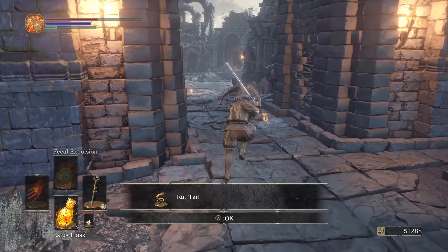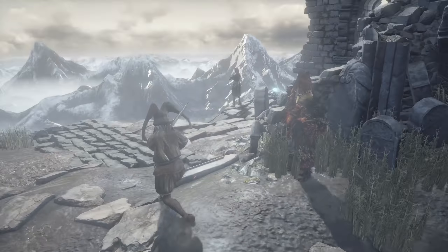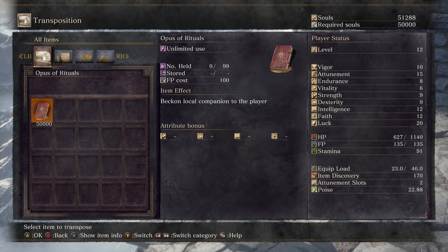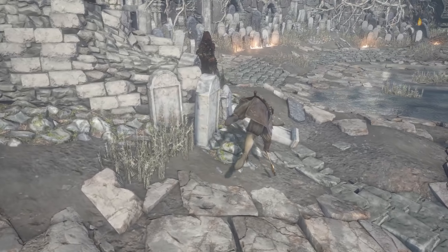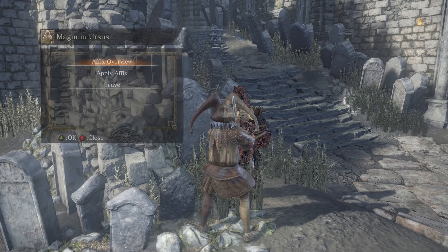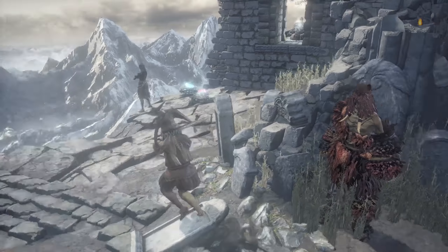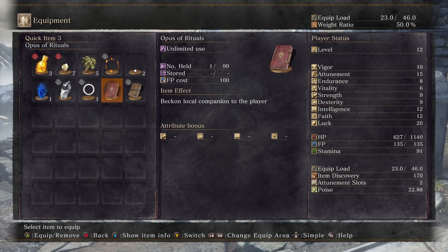There's another rat tail from common enemies too — they can't be too terribly uncommon. We wanted the Opus of Rituals to summon a local companion. Let's buy it — oh this is exciting! Now who uses Primordial Fragments? A fixed overview said they're used to empower accessories. I don't know if I have any. Let's see how to use this opus — it's here and it costs 100 FP.